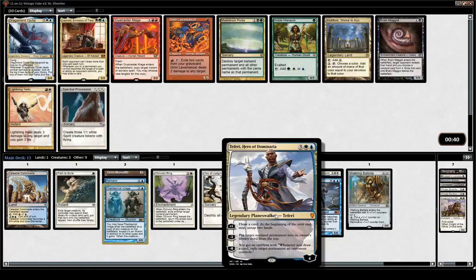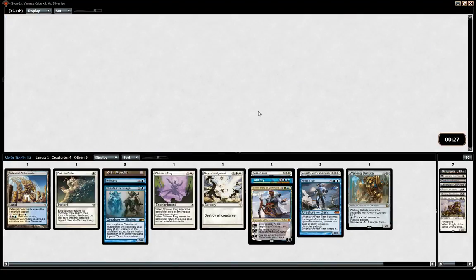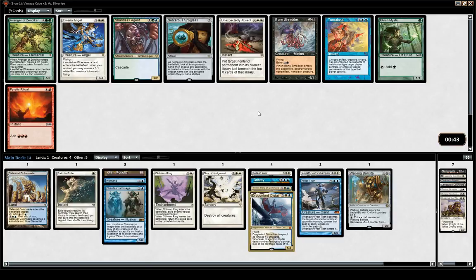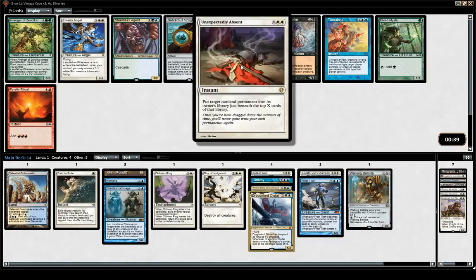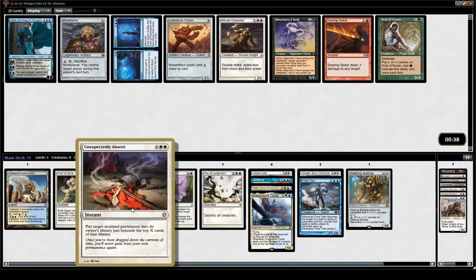Since this is Vintage Cube, Teferi has been good but not insane. I think in Legacy Cube this will become one of the best cards though — blue-white is already very good and Teferi is just amazing. I do like Dragonlord, but we're really good with finishers here. We just need to survive. Unexpectedly Absent is always a card you get pretty late, and people don't tend to respect it — but it's really good.